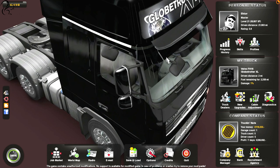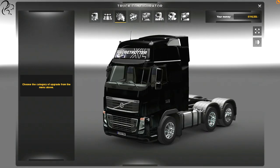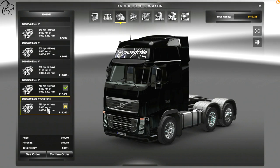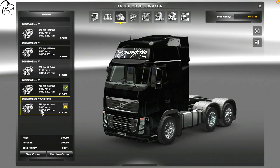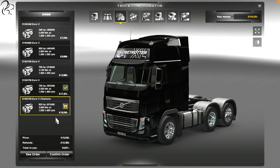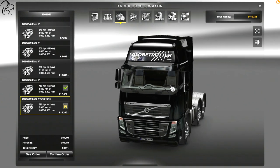One of the first things I'm going to do is a quick upgrade. I'm back at the garage and I'm going into the upgrade shop. The most important thing we're going to need today is the 820 brake horsepower engine — that's 611 kilowatts and 3,900 newton meters of torque. That's a lot. It's a big old engine. In terms of the actual truck itself, this is the Volvo FH16 Globetrotter.